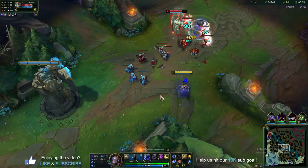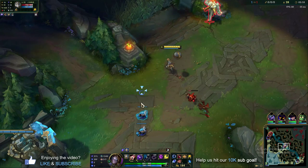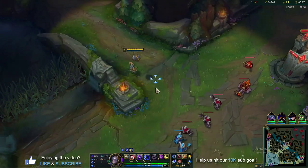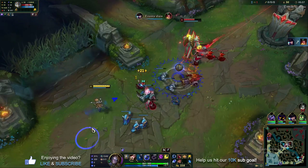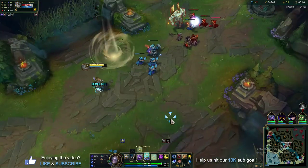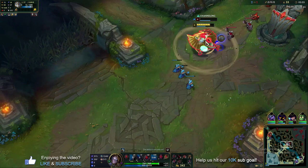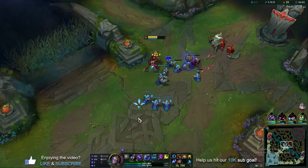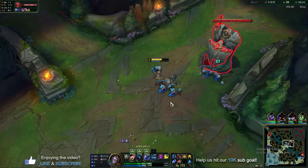Back to holding the lane — using W when we can, autoing when we can, using the shield to block damage. We have level 6 now, so we can just do the full combo if we want, follow it up with autos — should get the kill. You can see how quickly our power spike is apparent as soon as we hit level 6. That's really what you want to be waiting for before going too crazy in lane. The displacement from your R makes timing damage so much easier.